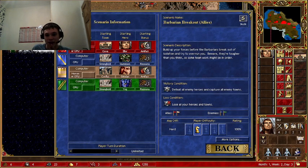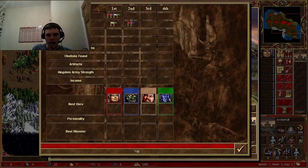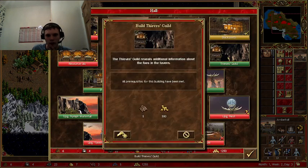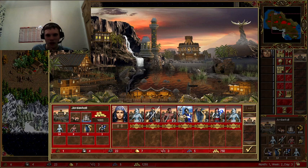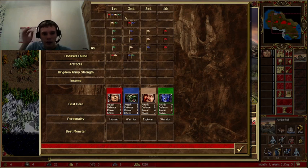Yog - is that his best hero? That's his starting hero - is that his best? Yes, that's his best hero, Yog okay. We can buy additional information - let's have a look. Number of heroes... we're tied with blue at the least. Yog is the best - he's got the most gold.